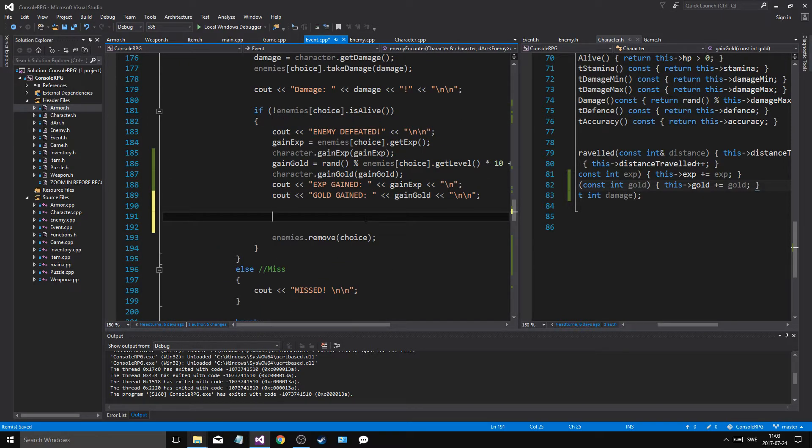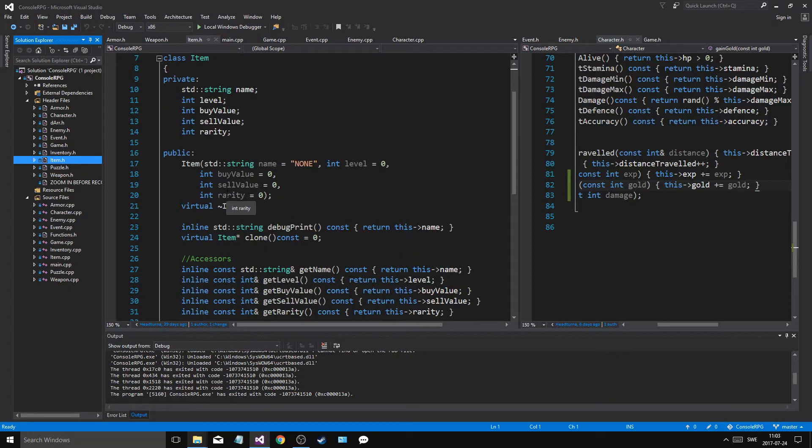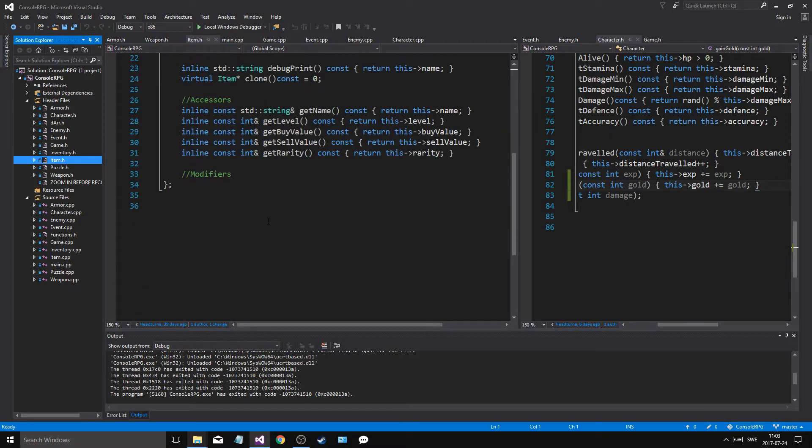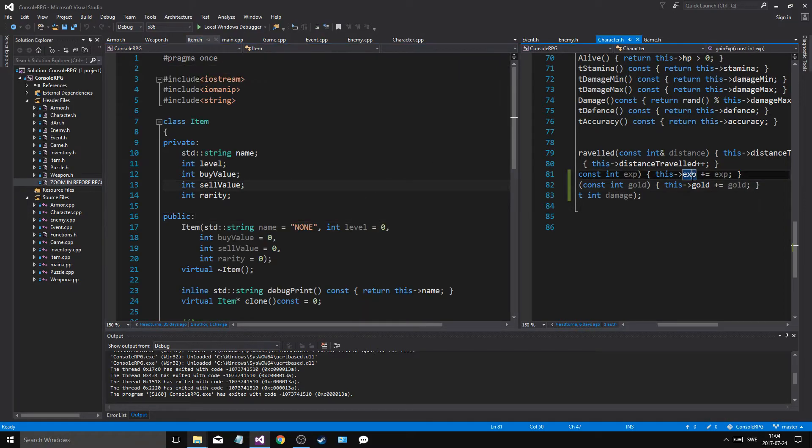I'm going to have to make an item and shove that item into our player. I'm thinking I'm going to do that in the next video, because an item can be created using a name, level, buy value, sell value, and rarity. All of this is going to be dependent on level and rarity, so I'm going to have to customize all of this stuff as well. We'll do that in the next one.